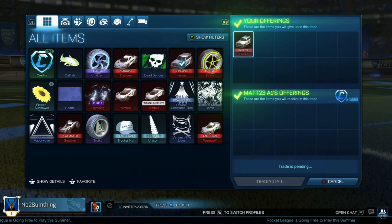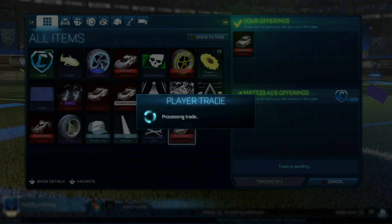Starting off simple here with us selling our Fennec for 500 credits, which is the minimum value. We have to get more credits in our inventory so we can make more profit in the future.